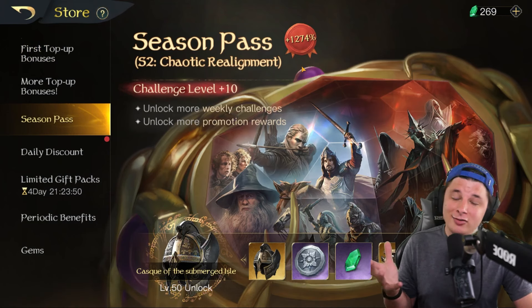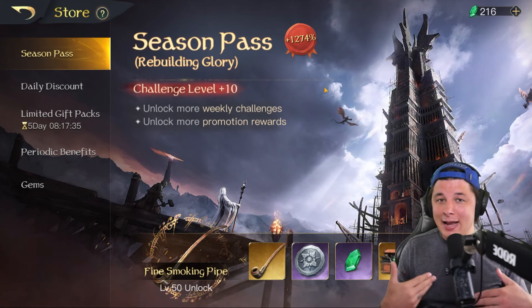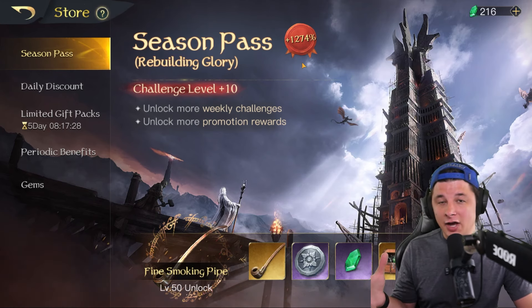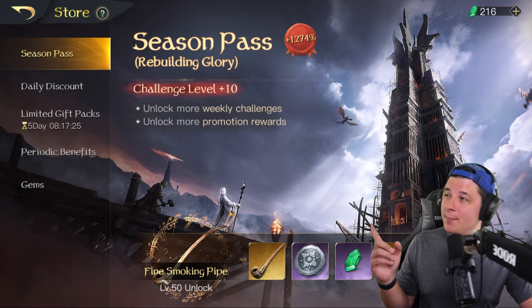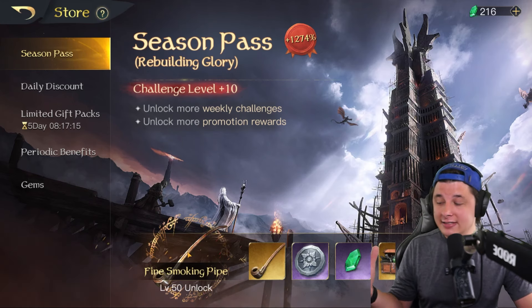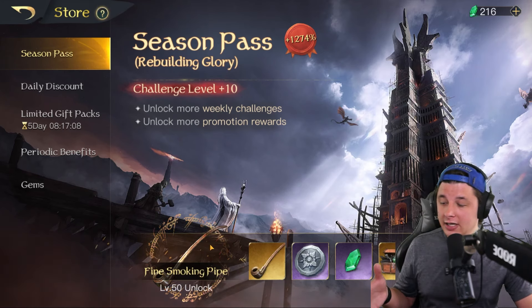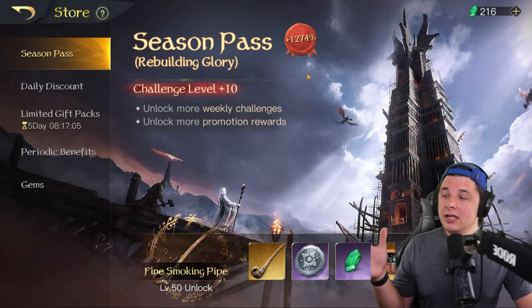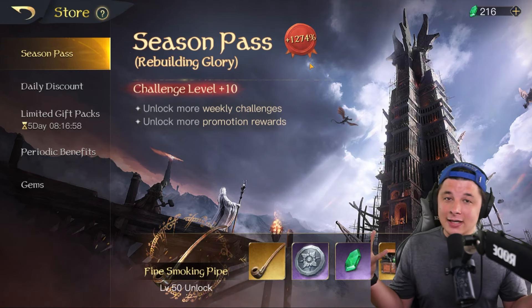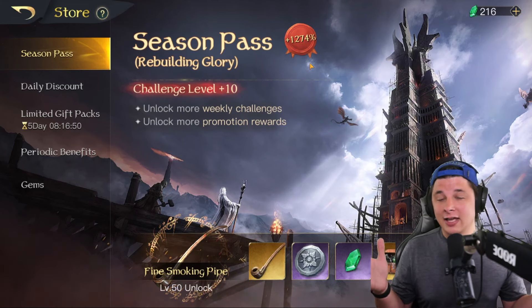The season three battle pass is the same from basically whenever you enroll in any campaign going forward, unless they change things. Same value as season two - about $80 - but you do get the better guaranteed item, the Fine Smoking Pipe. Anyone running Saruman, Sauron, Skull Helm, or any commander dealing focus, poison, or fire damage - this is the best item in the game for those commanders. While technically still at 533%, I do think it's worth a little bit more with that guaranteed best-in-slot piece.